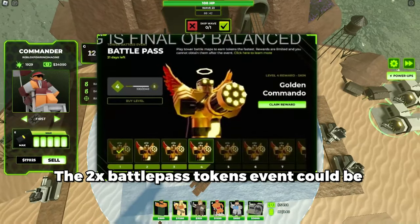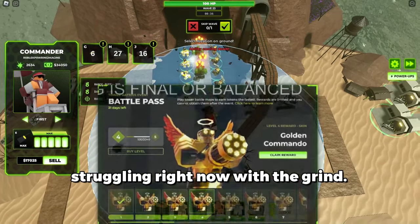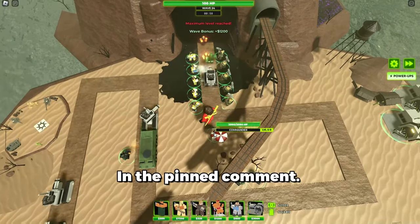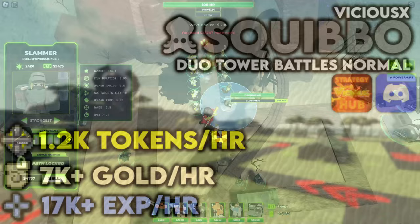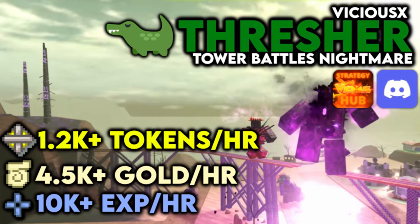The 2x Battle Pass Tokens event could be game-changing for many players struggling right now with the grind. To make full use of it, I will link multiple different strategies you can use in the pinned comment. Squibbo is the most lazy, beginner-friendly one, and Glowstick Ult is the most efficient, yet non-beginner-friendly one, with some in-betweens as well.